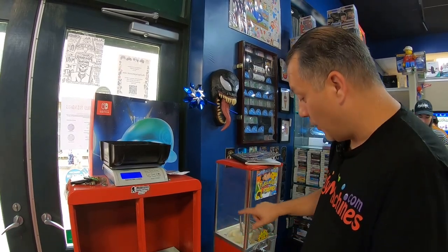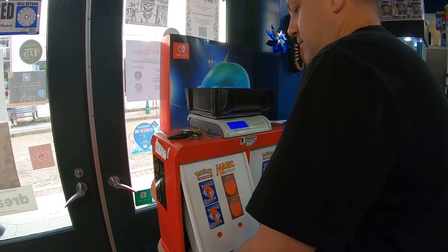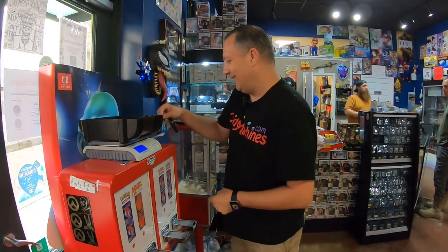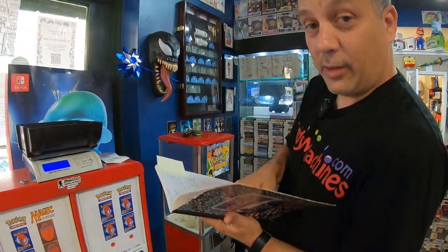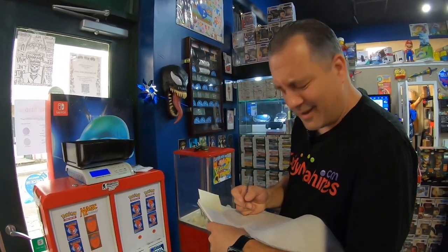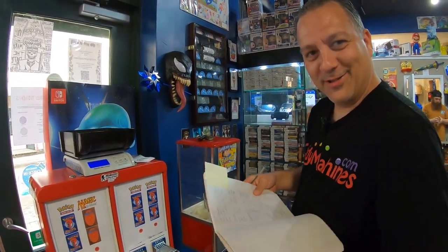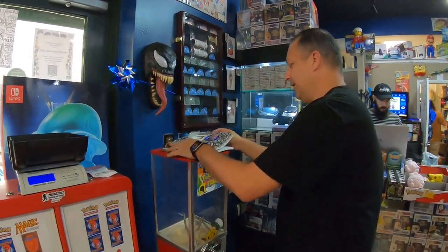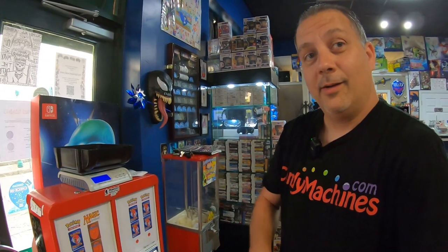We're going to get the machine closed up and then move on to our sold out Pokeball capsule machine. You have to pour all the quarters into the bag. I take all these notes that you never see on camera while I'm here. No quarters on the ground — like Quick Play did. They did not spill any quarters, but they also had a pretty big bucket they were using. I'm using a little bag here, so I'm going to pour them out on the floor so if I do drop some, they don't go completely all over the place.